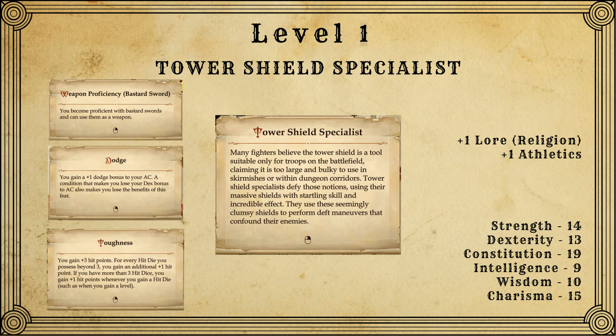You'll probably notice that she has 15 charisma. This might seem a little weird, but with this build we'll be putting that charisma to good use, and it's actually going to be really nice to have. One area she is definitely lacking though is the wisdom department. Getting Valerie a higher will save is something that you're going to want to itemize for and fix with either a feat or two or some items that boost your will saves. Valerie also starts with toughness, dodge, and a weapon proficiency for the bastard sword. Bastard swords are like a longsword but they have a d10 for their damage die instead of a d8.